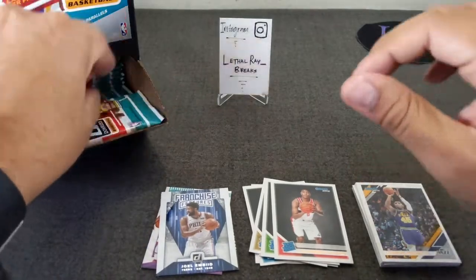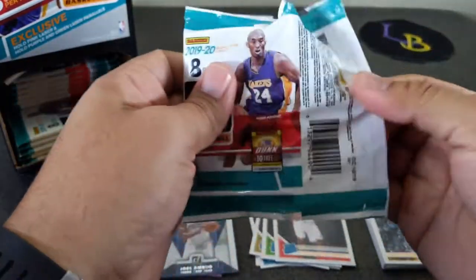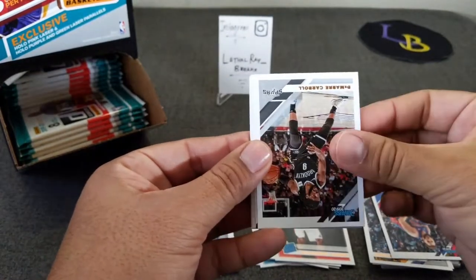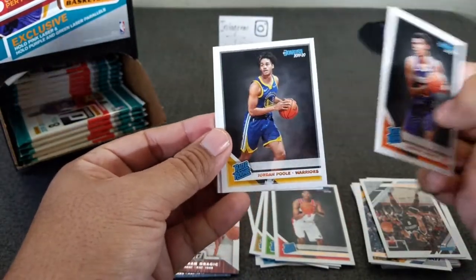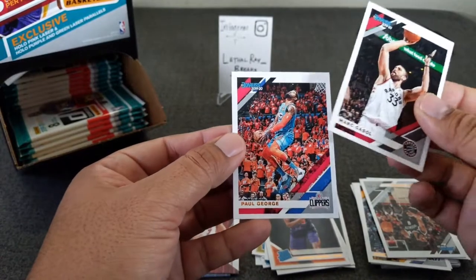I like the design — I think the design looks good. Lauri Markkanen, Blake Griffin, Carroll, Dragic Franchise Features. Cameron Johnson and Jordan Poole. Still looking for Zion and Ja, Paul George.